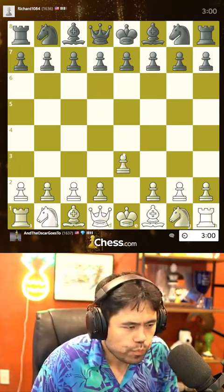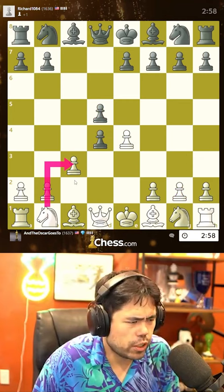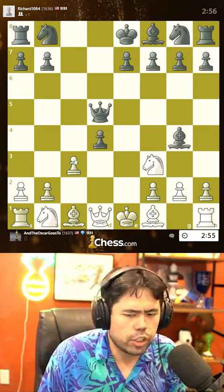Way too powerful, way too OP. Let's play this — another opening that's very playable for beginners. Lovely, goes d5. I'll take and play Knight f3, take, Knight c3, and it's all very good.